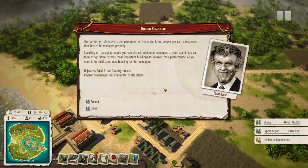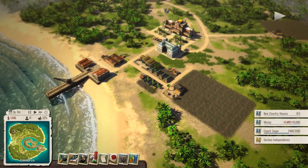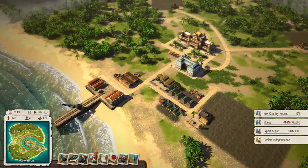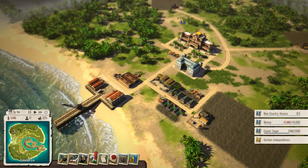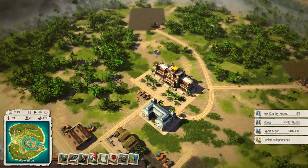All you need is to build some new housing for the managers. Okay, so managers will live in country houses and five managers will immigrate to the island. Cool, new country houses - I just built three! Oh, see that's why you should never build stuff outside of the grid. Damn it, I was getting so ahead of myself and I wasted - damn it.